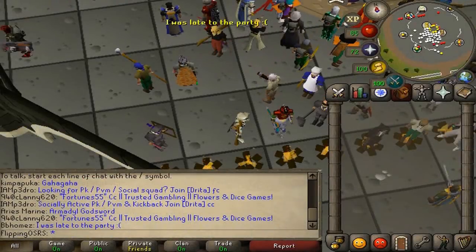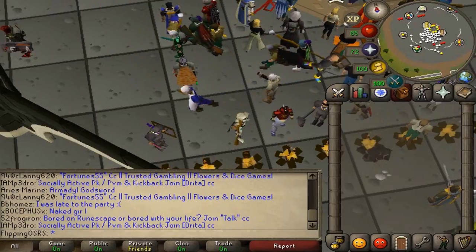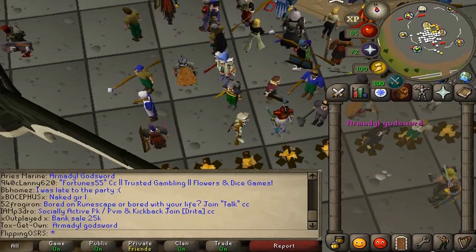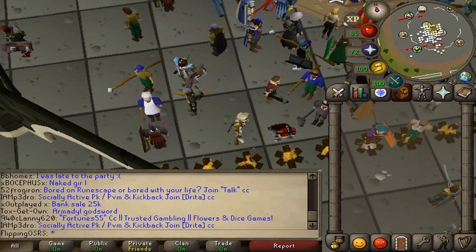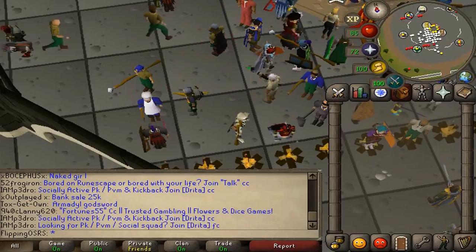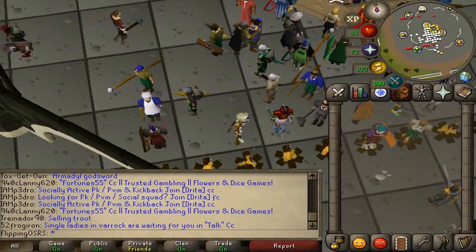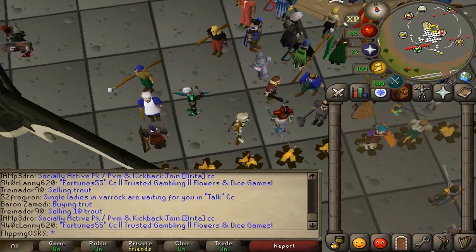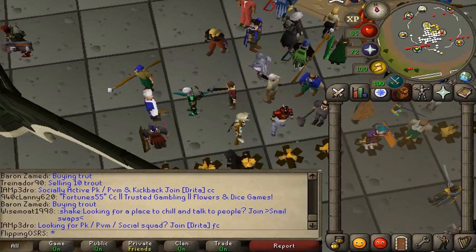Hey guys, welcome to a brand new video. I woke up this morning planning to do a few different video ideas with the new dragon bolt. I was going to make bolts out of unfinished bolts, but turns out I don't have the fletching level on my alt account. I was going to try enchanting them, but the margins were so crazy and they wouldn't stay the same, so I ended up losing money on that. However, in about an hour I was able to flip the diamond dragon bolt for a 12 mil profit. So I'm just going to show you what happened.